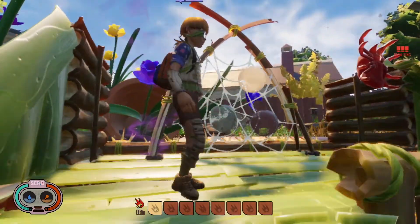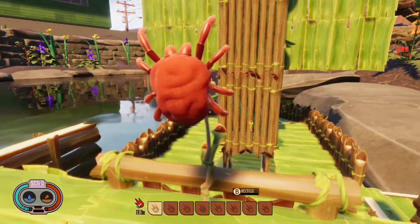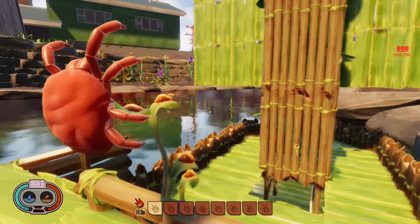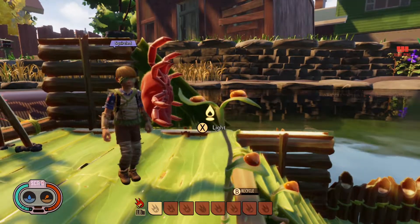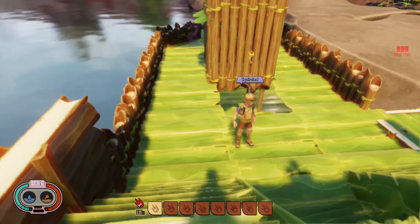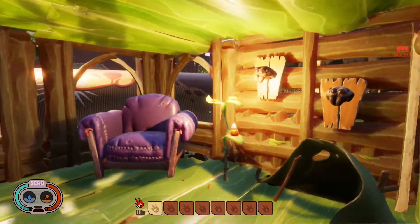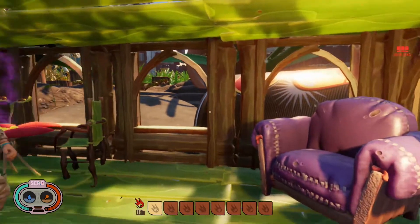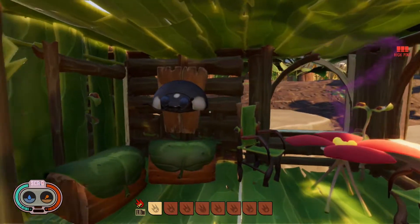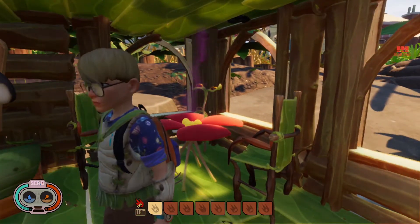Welcome aboard. Up here we got this wheel and you've got the water back here. This mighty wheel is kind of cool. Underneath up there is the captain's quarters — you got your bed, a lure for a table, and some extra storage.